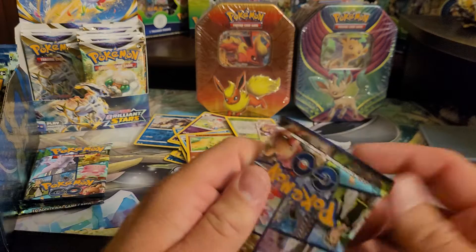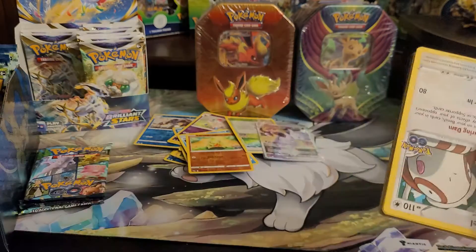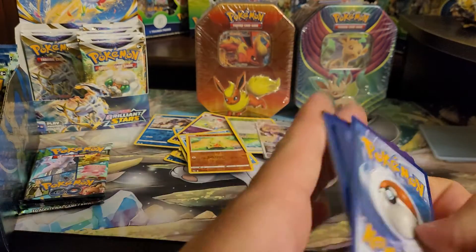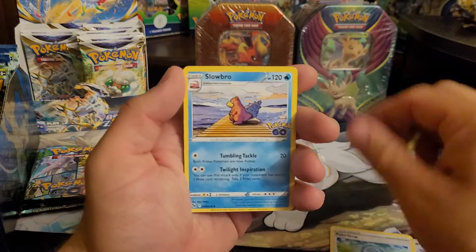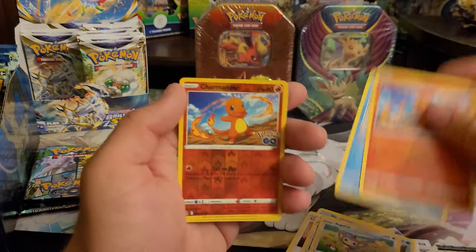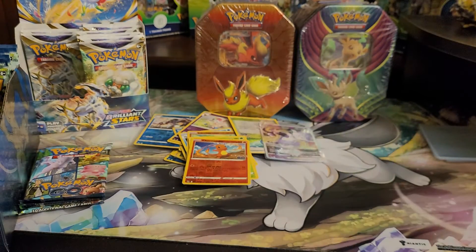We haven't pulled any of the Secret Rares yet though, and now we're down to four packs including this one. I don't like that we haven't pulled any Secret Rares yet — unless I'm just completely forgetting, but I'm pretty sure I'm not. We still got time though. I still haven't pulled something I want to show you guys. Trying — Reverse into a Venusaur regular holo hit.